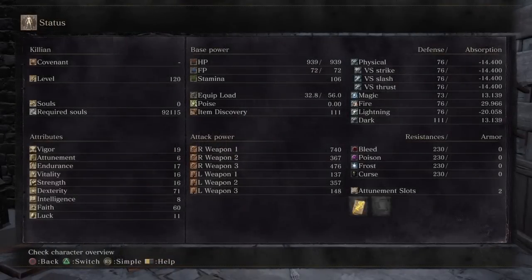I'm going to show you the stats now. The first and most important thing is that I have 60 faith, and that's simply because it's the hard cap for the spell buff for Lightning Blade — that's how you're going to get the most damage out of Lightning Blade.